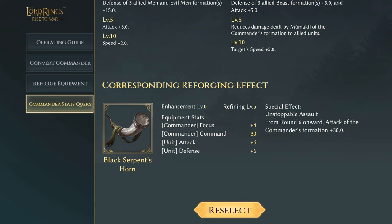Next we have the Black Serpent's Horn with commander focus plus four, commander command of 30, and unit attack and defense of six. The special effect Unstoppable Assault: from round six onwards, it increases the attack of the commander's formation by plus 30, so you're going to be doing a lot of damage later on in battle.